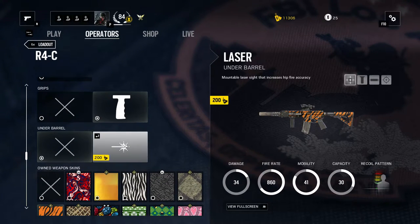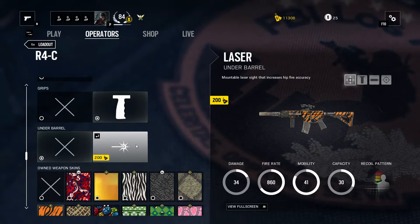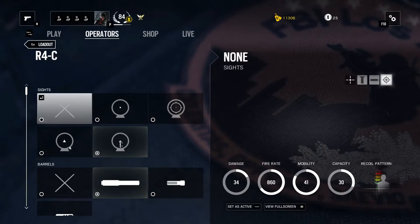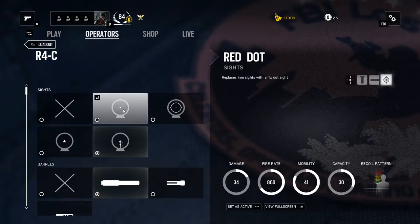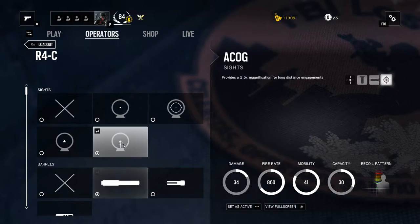Obviously you wouldn't use a laser sight because that mostly gives away your position. It does increase your hipfire accuracy, but it's not really recommended that you hipfire. Basically it's all down to preferences and how you play the game, or how you play Ash. That's how you'll decide what scope you want to use. But this is at least the setup I like to use.